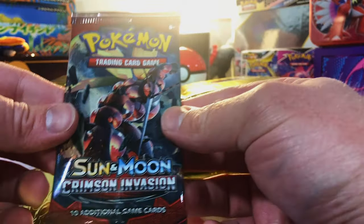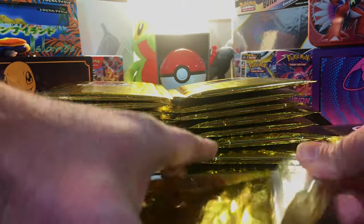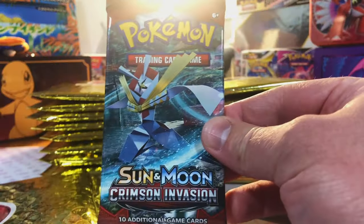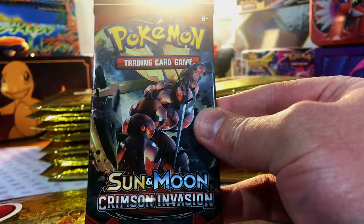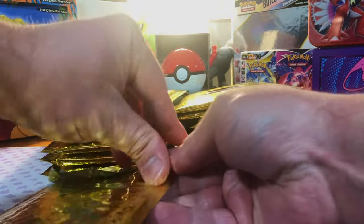Paradox Rift. Another Crimson Invasion. The testament to these will be what kind of variety we get. Another Crimson Invasion... okay, starting to get a lot of the same here. Let's see if we can change it up a little bit. Another Crimson Invasion. Man, come on, give me something different. Scarlet and Violet. Okay, this is base set this time. Started off good, but now we're kind of just seeing a lot of the same. Come on, give me some X and Y.